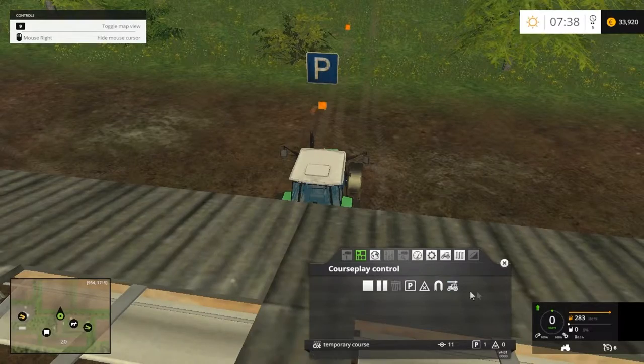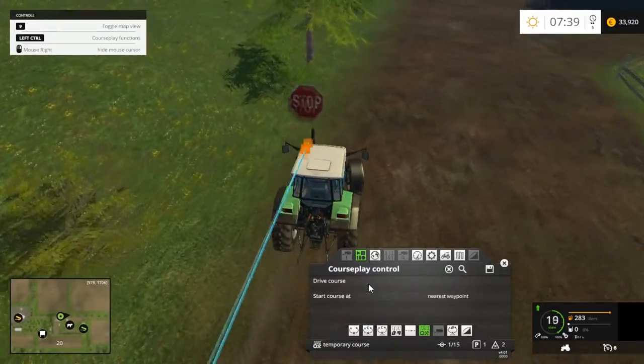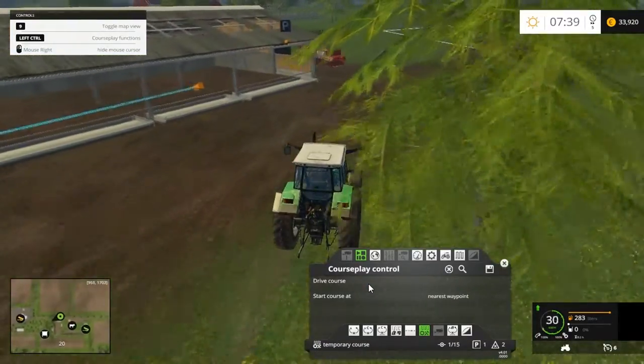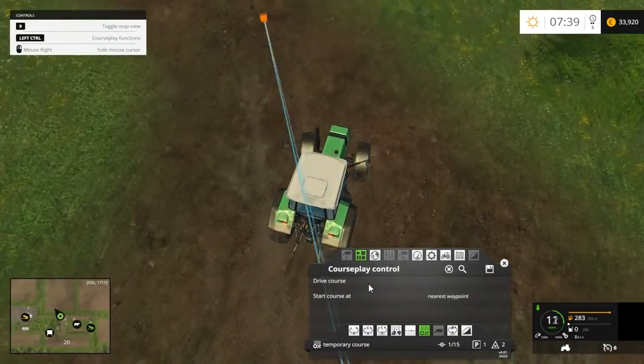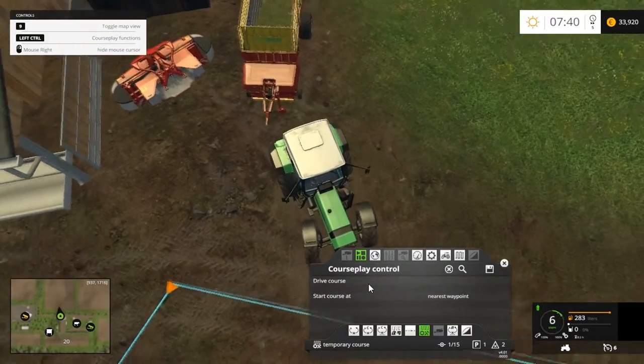We drive forward to end the reverse, stop the course, and now I'm going to put back on the wagon and see how he does next time. It probably won't get it right first go — it takes a lot of time. Out of the four hours I spent trying to work this out this morning, I got it right twice.